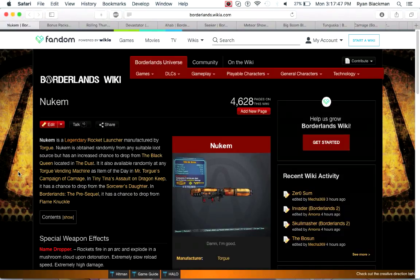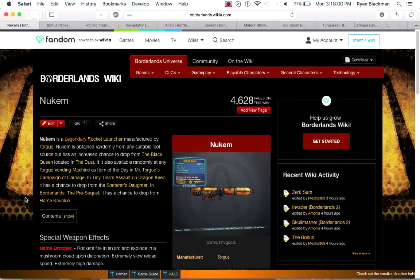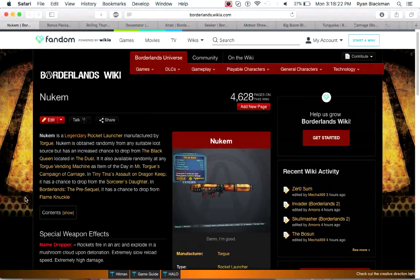The Nukem is probably one of the best rocket launchers in Borderlands 2 and Borderlands the Pre-Sequel. If you don't have a Nukem or a Kaneda's Laser, this is probably one of your best bets. It fires rockets in an arc that explode in a mushroom cloud with a massive damage radius. Unfortunately because of that high radius, it can knock you down, and the gun has very low reload speed. However, if you want to slag or cryo something and then take it out in a single rocket, this is your go-to. Also, it's a great reference to the Duke Nukem franchise.